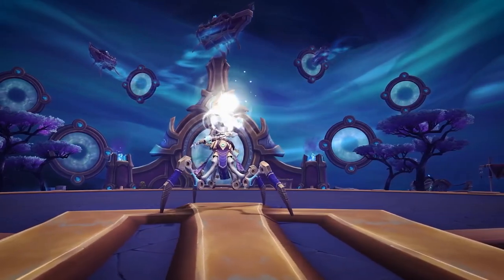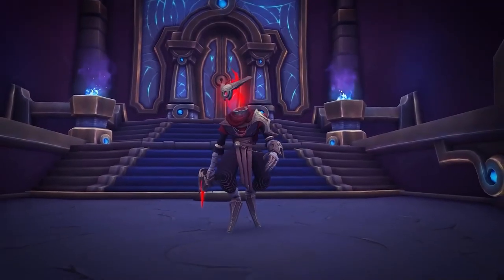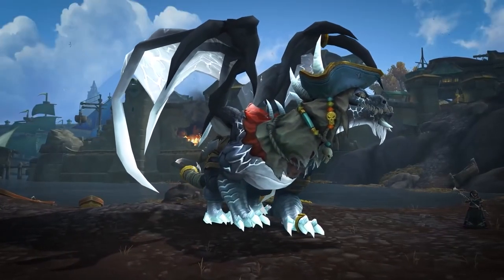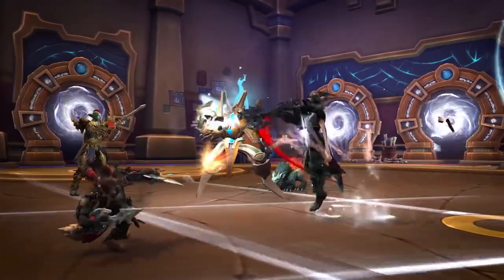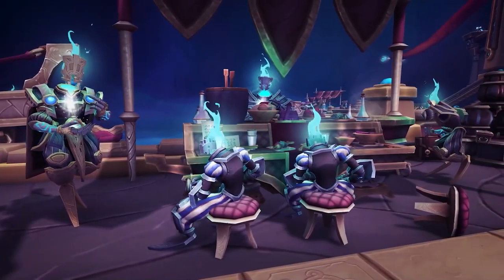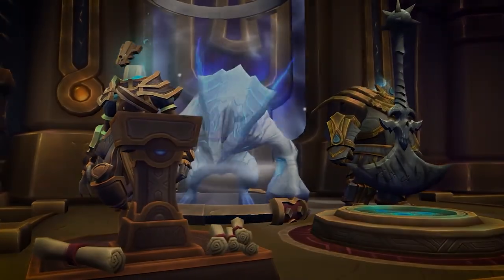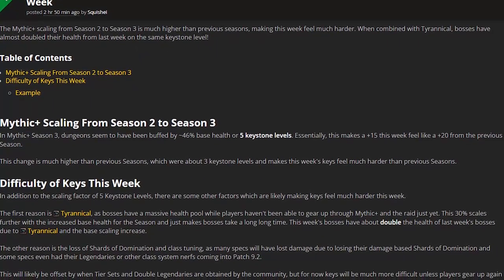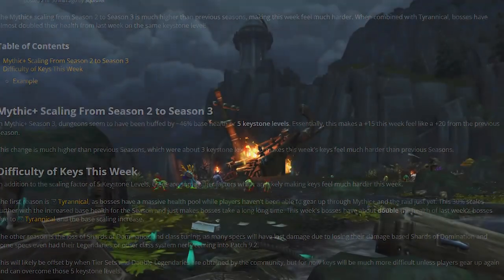It's no secret that Soleil's Gambit and Streets of Wonder have been extremely difficult based on several factors, but I think the largest contributor to the failure rate of a lot of groups is generally just a lack of knowledge. Not to mention the boss health this week being somewhere like double what last week was during Season 2. So today I just wanted to talk about how to control some of the more annoying aspects of the Murloc mobs.